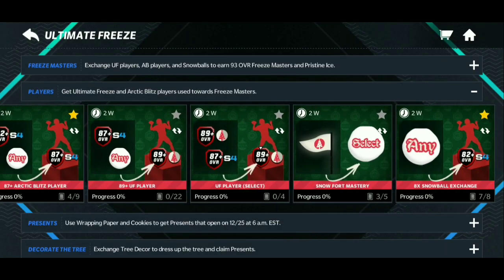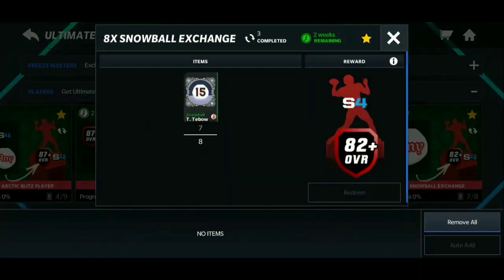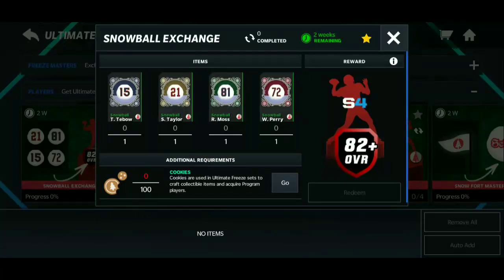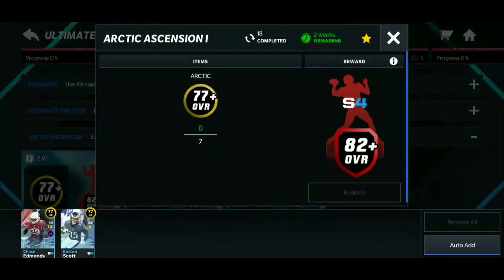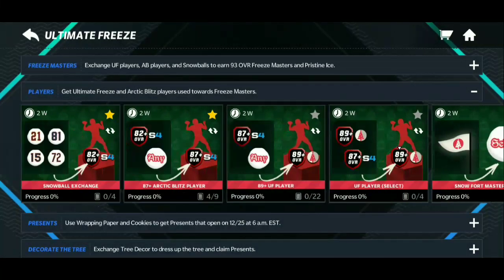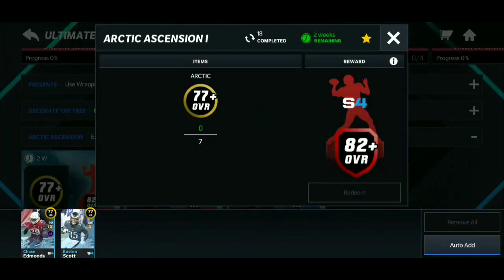You can also get 82s by trading in the four recommended snowball players — Tebow, Taylor, Moss, and Perry — with 100 cookies. There are other ways to get 82s too, like trading in gold players. The best method is trading eight snowballs, that's the top option; the second best is another snowball trade, and the third uses a gold player trade. If you don't want to spend coins completing these sets, play through the power ranking.